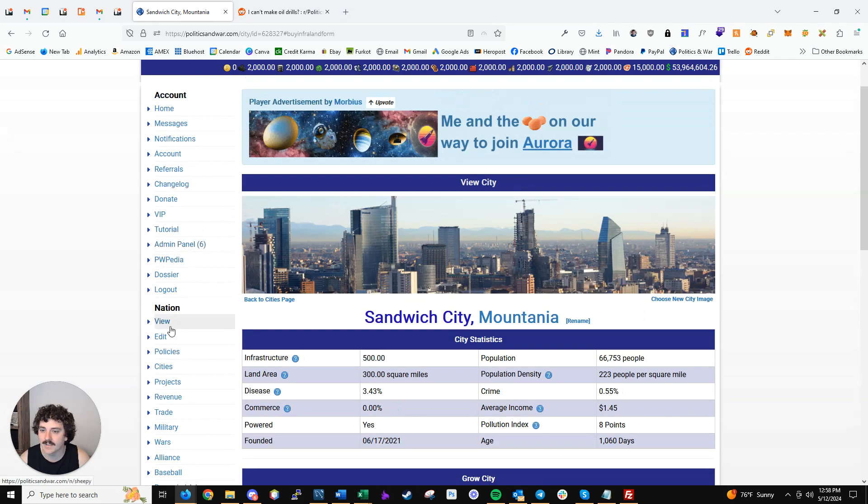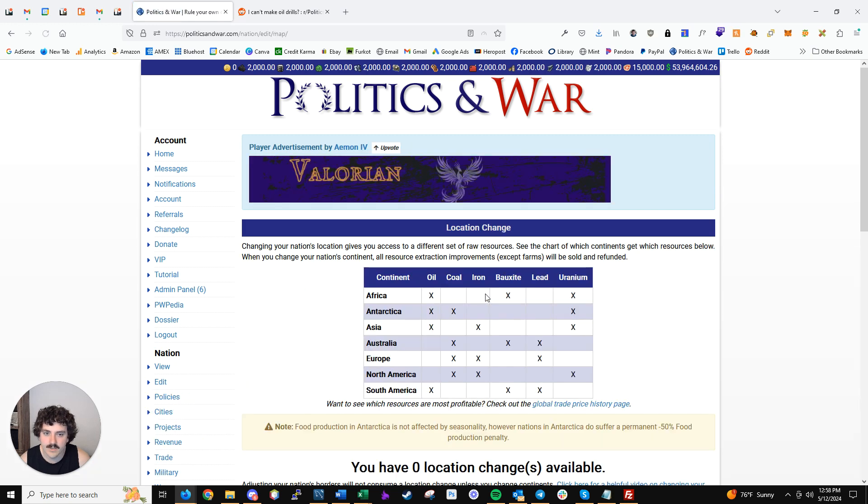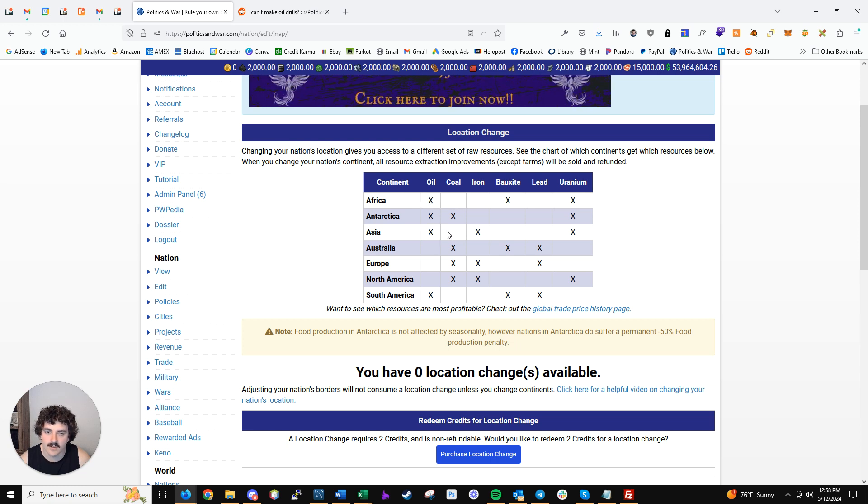You can actually see the continent resource breakdown if you go to edit your nation. On the left-hand sidebar or mobile menu, go to 'Nation,' then 'Edit,' then 'Edit Nation Map.' There you'll find a chart that breaks down the resources by continent. If we exclude Antarctica, which is a little different, you can see the distribution clearly.